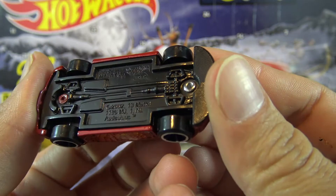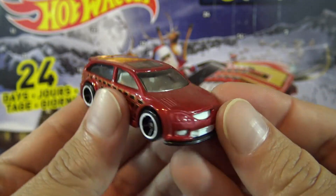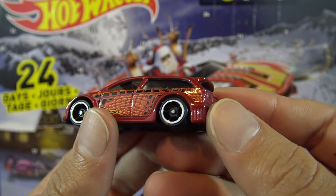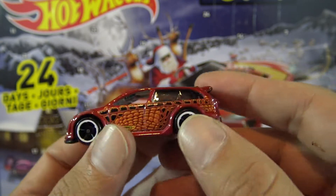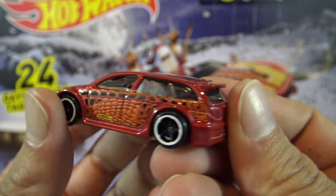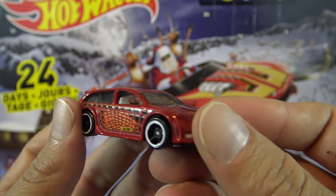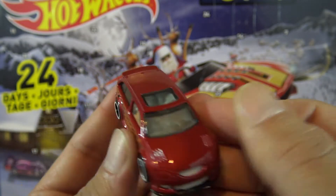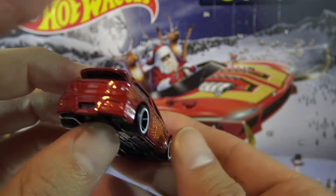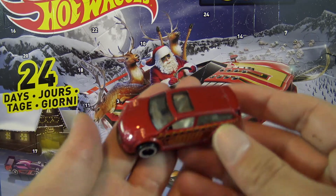I don't know what type of car this is — it kind of looks like a little hatchback with some... I don't know, that just reminds me like a snake skin or reptile skin. Cool little sunroof. But there you have it — this is the car for day number six, it's much better than a sticker of course.